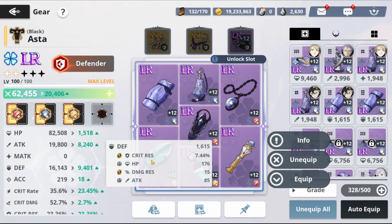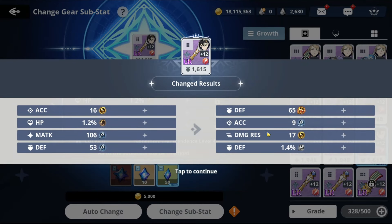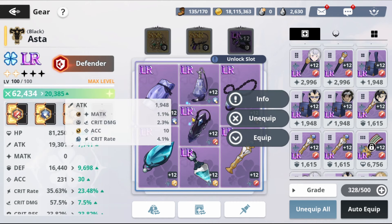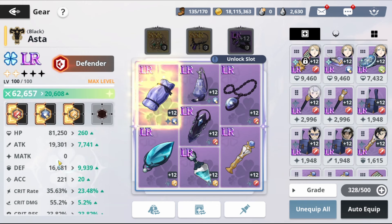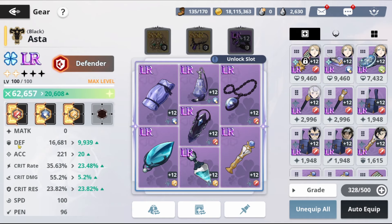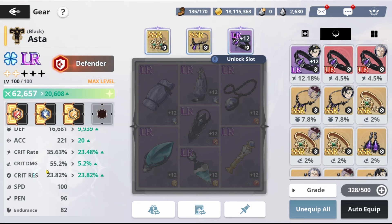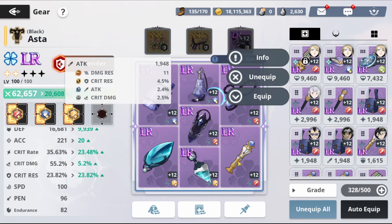This piece has really good critical res but no defense, so we might reroll it. This piece we'll definitely reroll. I'm keeping this one despite having only one major stat — the others are: defense, acc, and damage res, which are all right for now. We have an matk piece here which we'll work around. Our current stats are under 20k attack and defense. We'll get 20k defense if we have LR accessories. Critical rate and critical res are low — we need to work on those.